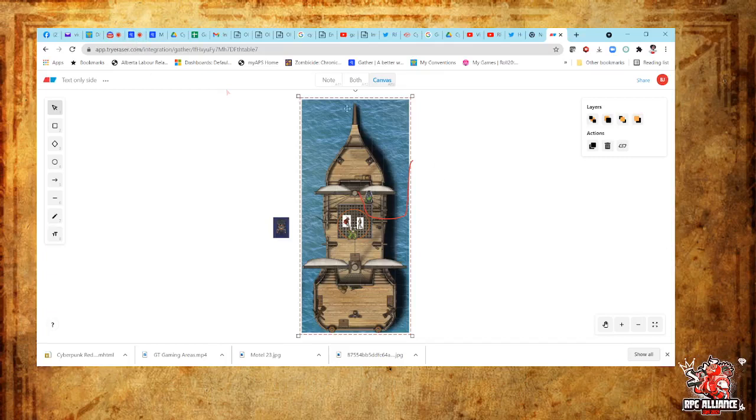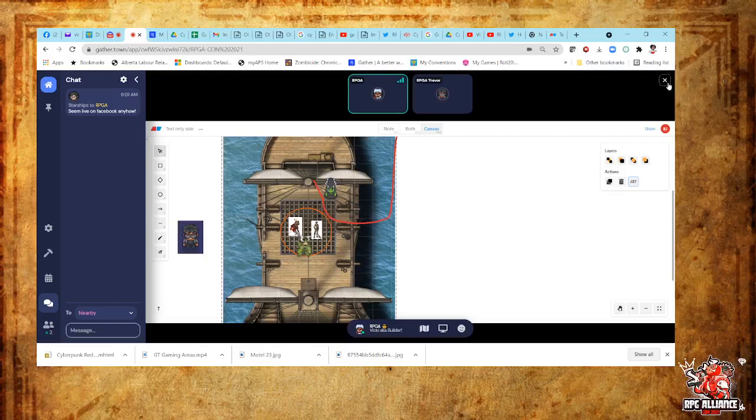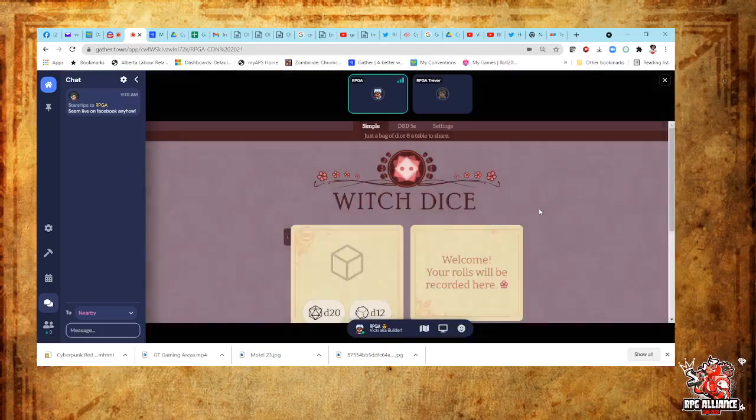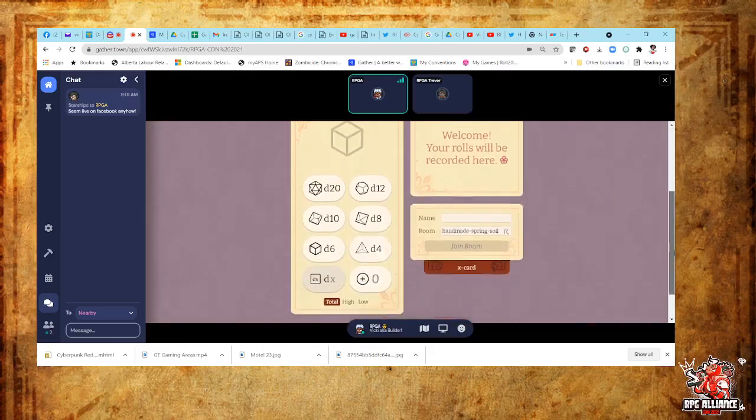So that's how you could — if you want to switch to your dice roller in Gather Town, you could open eraser in a separate window or tab, and then in Gather Town bring up the dice roller. You can just have this as your map thing. You can click out of the whiteboard, and if you're sitting at the table and want to click on your dice roller — I have this funky green dice on our table — use X to bring it up.